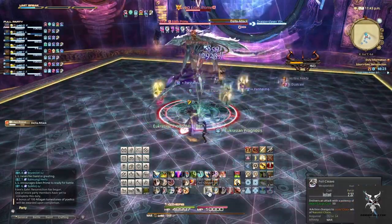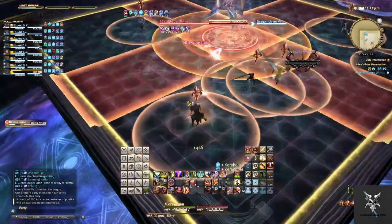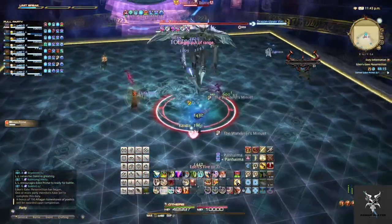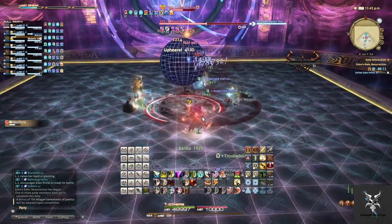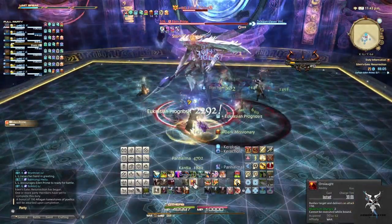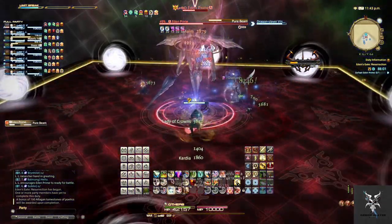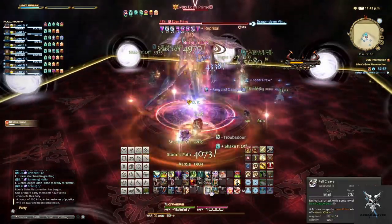He'll then go to the center of the platform and cast Delta Attack, which puts a circular AoE on all party members, along with a circular AoE under the boss, and line AoEs in the northeast, south, and west corners of the platform. He'll then cast Dimensional Shift, which does party-wide damage and changes the platform. At this point he'll cast Pure Beam, causing the white orbs on the platform to begin emitting line AoEs that you'll need to dodge.